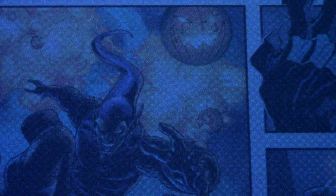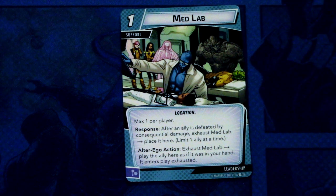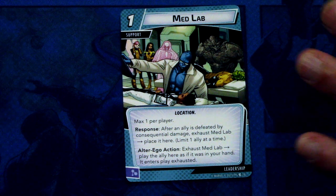Lastly, let's look at the new Leadership aspect card that comes in this hero pack — the only outside-of-protection and basic card in the pack. Medlab — three copies of that. Medlab is a one-cost support location, max one per player. Response: after an ally is defeated by consequential damage, exhaust Medlab and place that ally here — limit one ally at a time. Alter ego action: exhaust Medlab to play the ally here as if it was in your hand; it enters play exhausted. If you really need to keep one ally in play over and over again, Medlab seems like a really good one, but that means you need to go to alter ego to revive that ally.